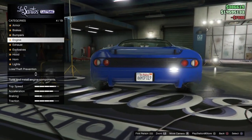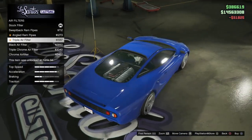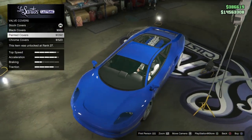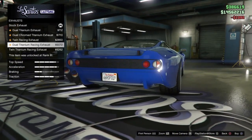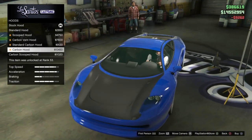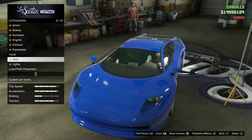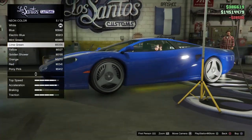I do this in every car review. I'll leave the covers alone. For the exhaust you've got to have the twin exhaust. For the hood, I think I'm gonna go with just the standard hood — a sleek hood. Put some Xenon lights on it.